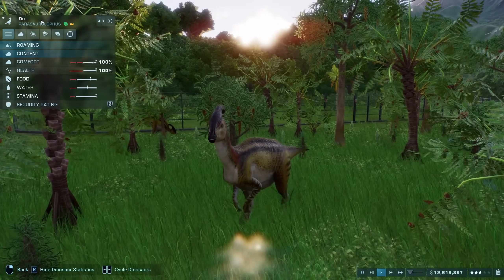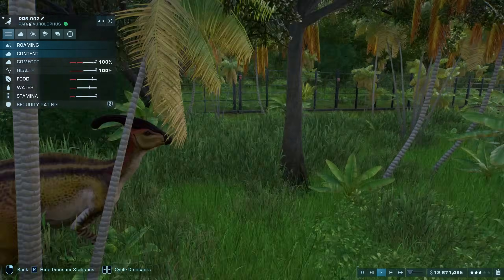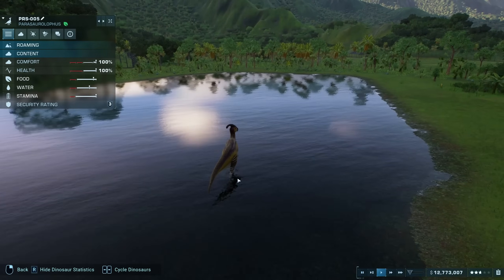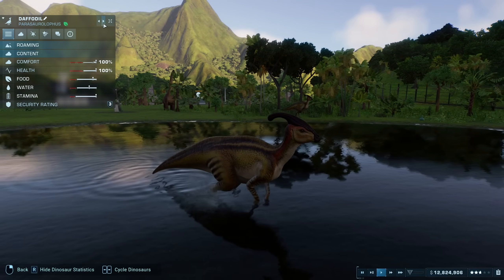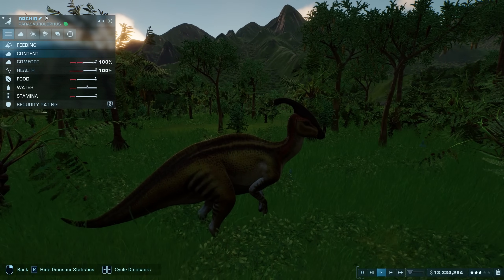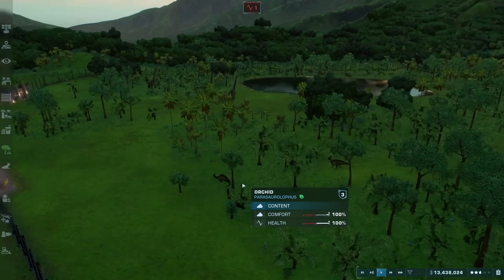The most popular suggestion for the Paras names was Ducky from A Land Before Time, but also it goes nicely into the next theme someone suggested — to have them all be duck-billed names. So we'll have names like Webs, Mallard, and Billy. We're going to have a few duck-billed themed names, and then I love the idea some of you had of doing them as plant-based ones, so I think I'll name the rest after flowers: Daffodil, Rose, Lavender, Sunflower, Lily, Hawthorn, Bramble, Ivy, Fern, Tulip, and finally Orchid.